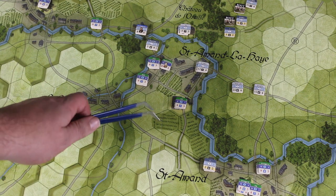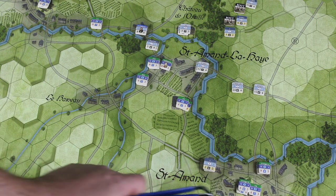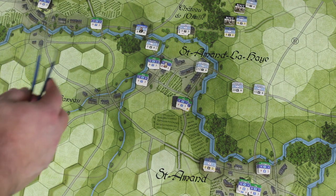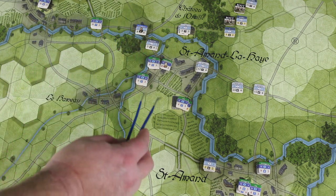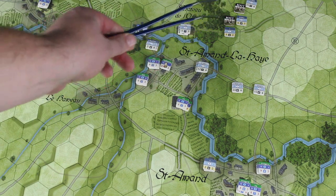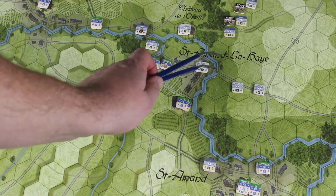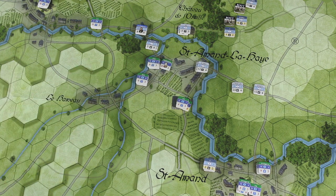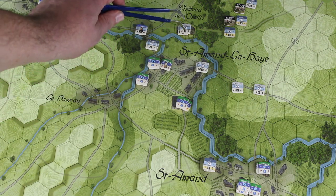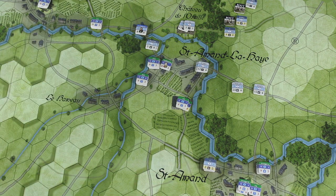At the end of turn three, the French have made quite good progress — they hold this hex here, this hex here, and this top hex here. They're moving along this road to engage the Prussians and have managed to dislodge them from these hexes. The Prussians have some routing units just on camera, and the French have plenty of units routing off down here off camera. The Prussians do have reinforcements coming onto the battlefield, and the French are now trying to capture this chateau just here, while the Prussians will try to drive the French out from the hexes they've taken.